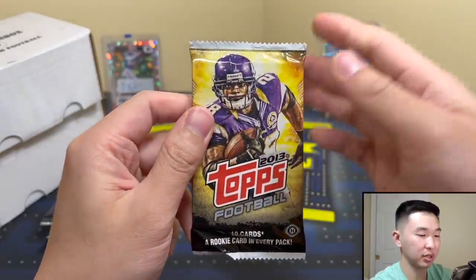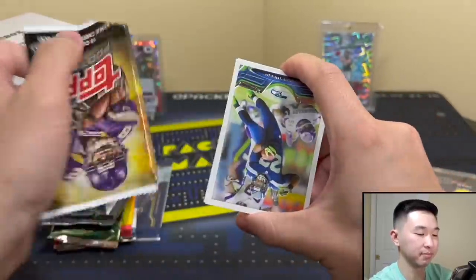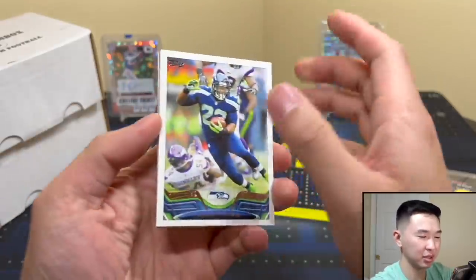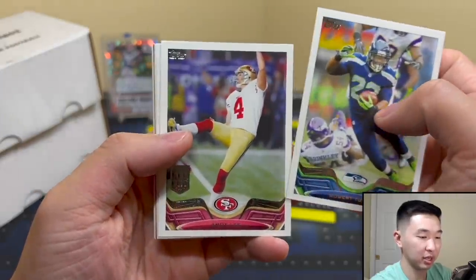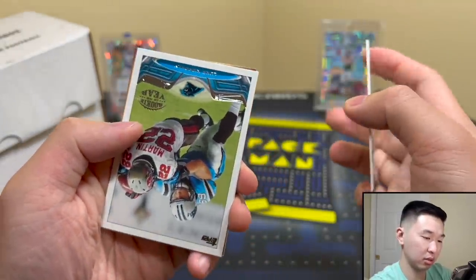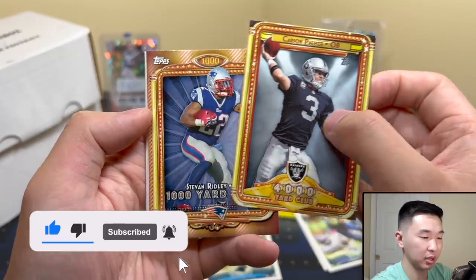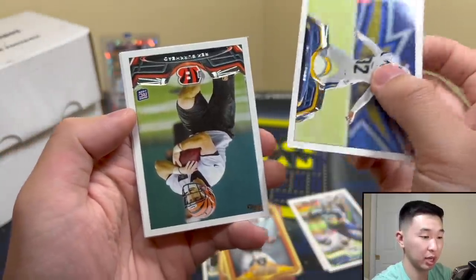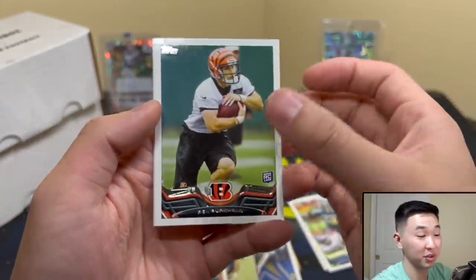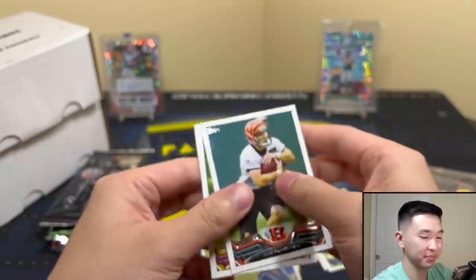Starting off with 2013. I like how Topps has those little logos at the bottom to indicate it's hobby. Not the best class, but there are some good players to find. Got Robert Turbin — design is very basic. Got Carson Palmer 4,000-yard club, and then Ridley and a 1,000-yard club card. Some rookies: Rex Burkhead — we've heard the name — and Jameson. Nothing too crazy, but alright.